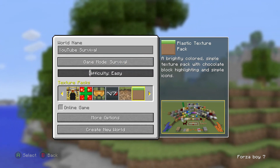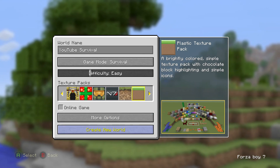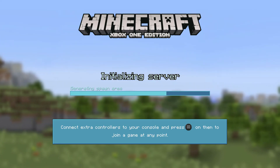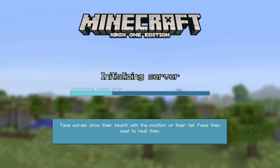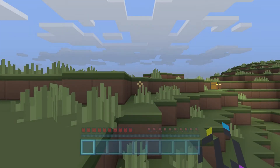We're going to play this one on easy to start with. We're going to start with the plastic texture pack, but obviously your opinions are welcome in the comment section below the video. This video has been recorded at 1080p at 60 frames per second, so hopefully we should see a nice buttery smooth video with great quality.